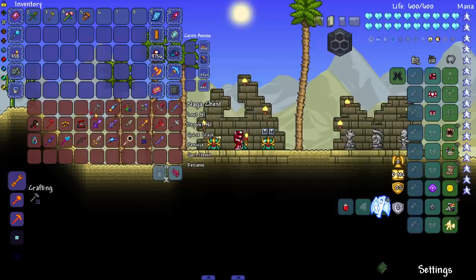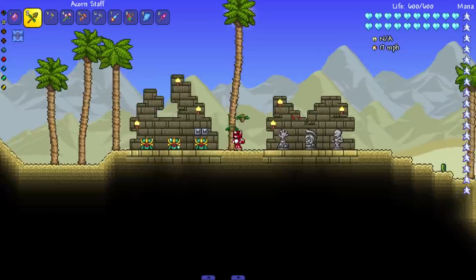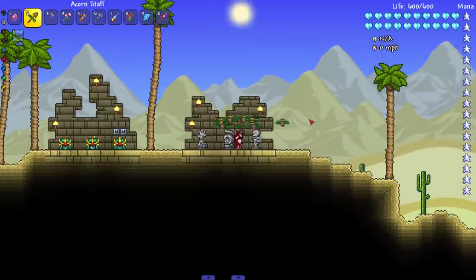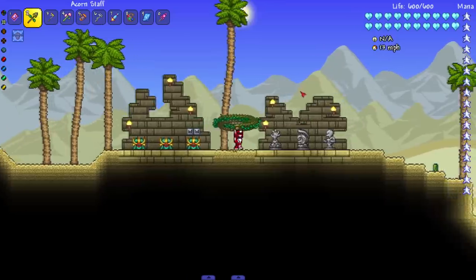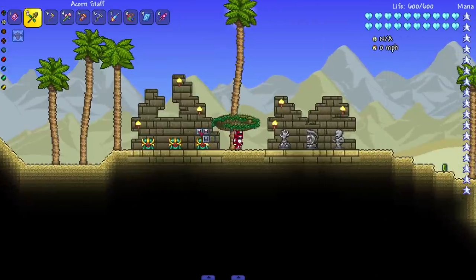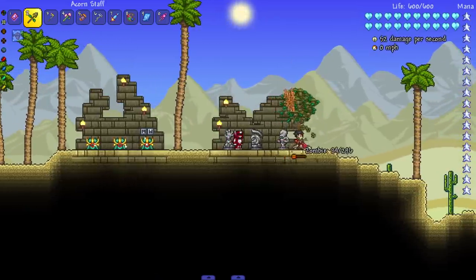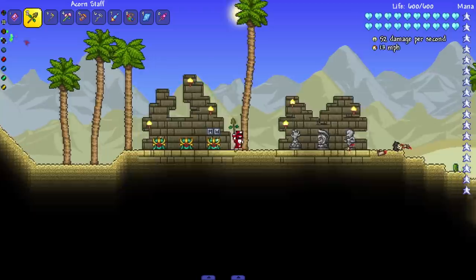Let's grab everything and do them in order. Starting with the acorn staff — how many of these beautiful acorns can we have? Probably a good bit. I have to click every time, so I'm gonna be clicking a couple hundred times. As you can see, it's just a ring of acorns, plain and simple. Some of them are gonna get really interesting in terms of how they look.